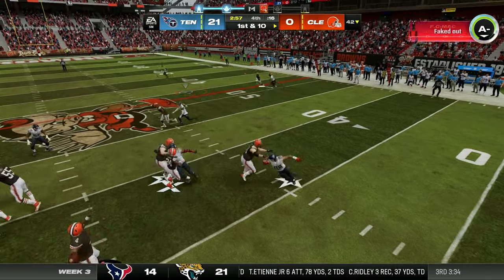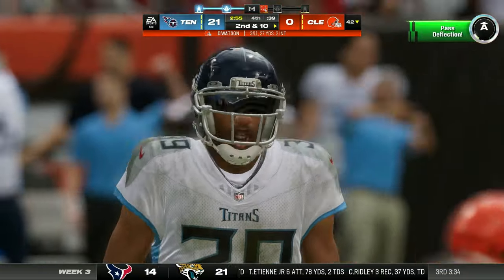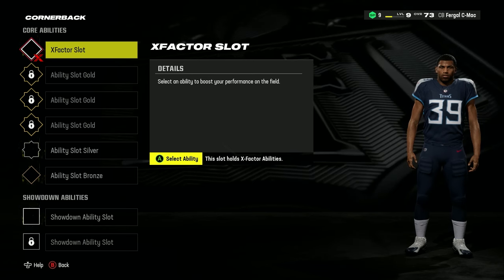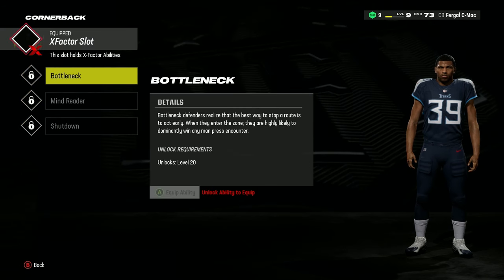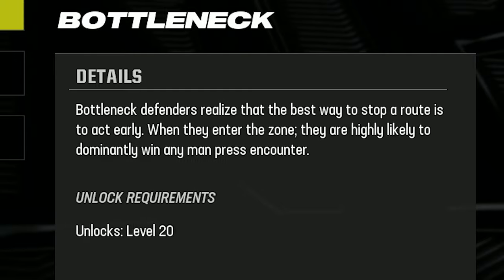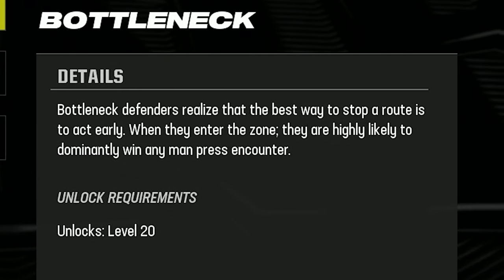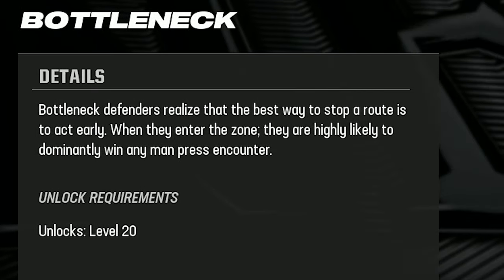Even though your zone coverage and reading of plays might not be elite, this shouldn't matter too much, as you're focusing on forcing the ball short and taking them out before they even receive it. Your X-Factor ability once you've reached level 20 will be Bottleneck, as this will morph you into a brick wall when you're in the zone. Your chances of winning any Man Press encounter whilst this is active increases drastically, so once you hit the zone, take some names and don't show any mercy.